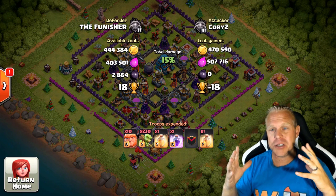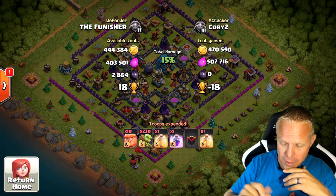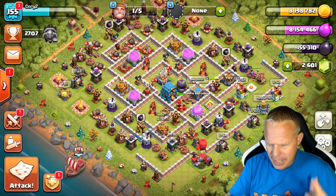But look how much loot I left on the board — look at how much the attacker left in his base. Now we're going to go check out Barch, because this was my favorite farming strategy for every other town hall level, and I still like it.